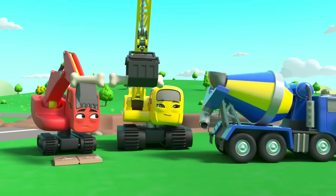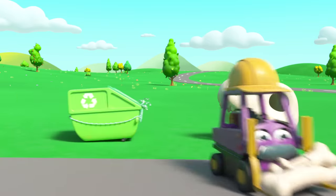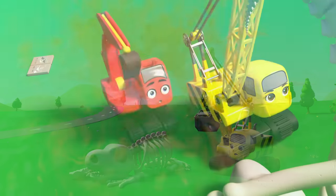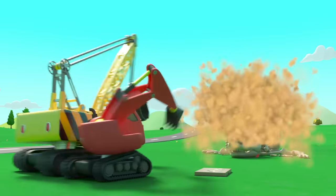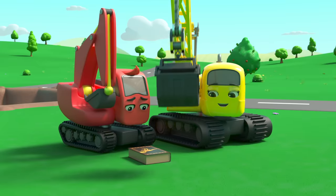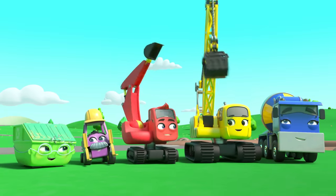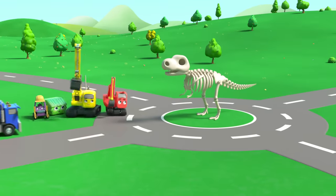Now they just need to put them together like a jigsaw puzzle. Everyone is helping put the dinosaur bones together. That doesn't look right - they'll have to try again. Nope, that's not right either. Wait - on the front cover, that's it! It's a T-Rex skeleton. Now they know what it is, they can put it together properly. Nice work, everyone. Now it can stand in the middle of the roundabout.